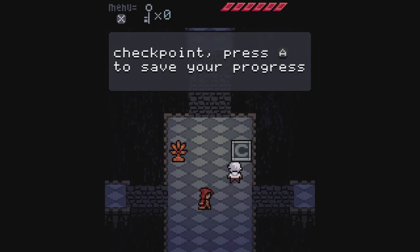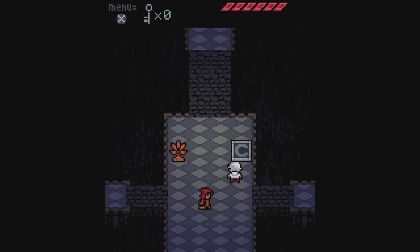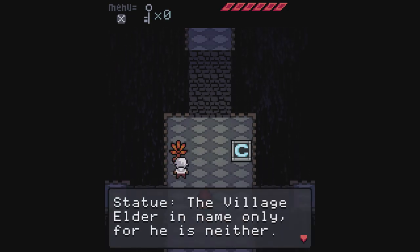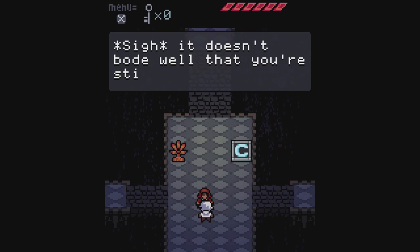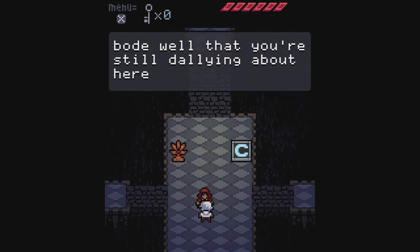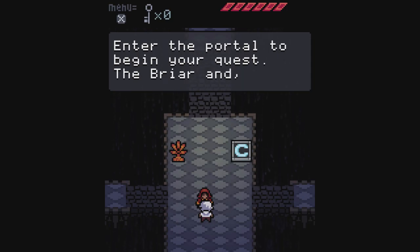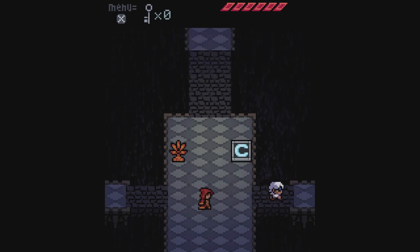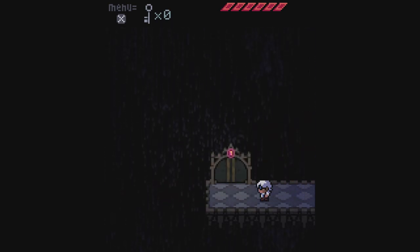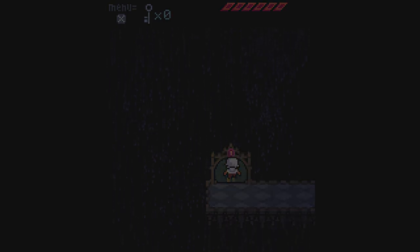While standing on a checkpoint, press A to save your progress and set it as your respawn point if you die. This is the statue — we can interact with it. 'The village elder in name only, for he is neither.' Probably shouldn't be doing my old man voice if he's not actually an elder. 'It doesn't bode well that you're still dallying about here — enter the portal to begin your quest.' So we head over to the portal and go in.